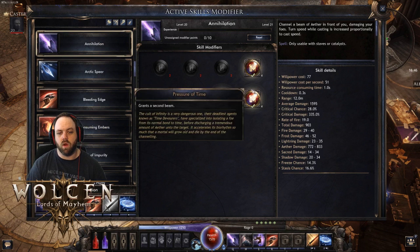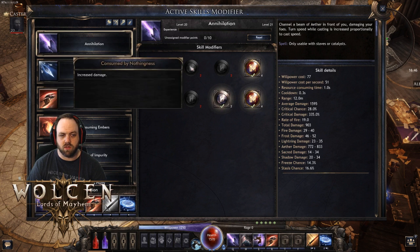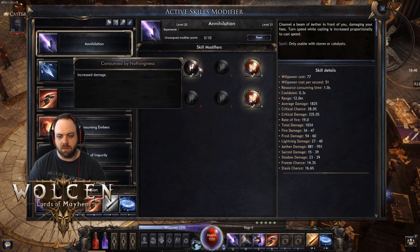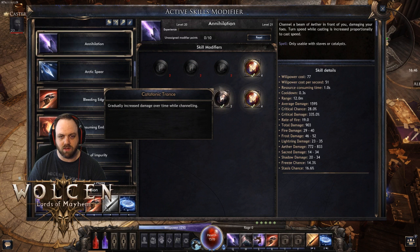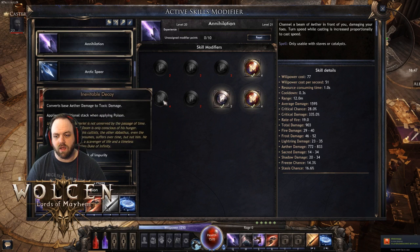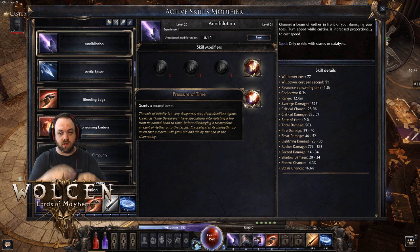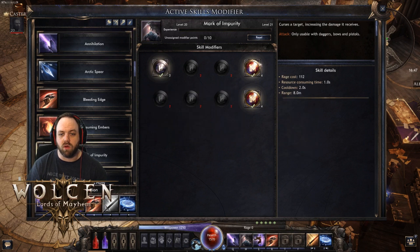For our skills, we're focusing most of our damage on Annihilation. After testing a bunch of options, this doesn't really reduce our willpower regeneration too much, and it increases our damage so much that it's the clear winner. The turn speed node is just not very good — you stop doing damage while turning around. The damage type conversion is also not helpful because we really need pierce and we really need two beams. The two beams together are doing double damage, so it's way better than converting the damage type.